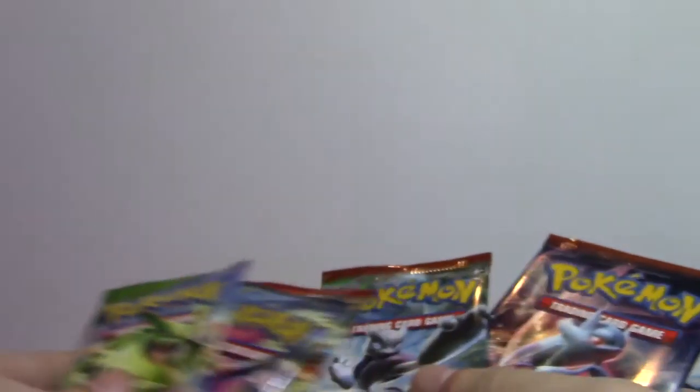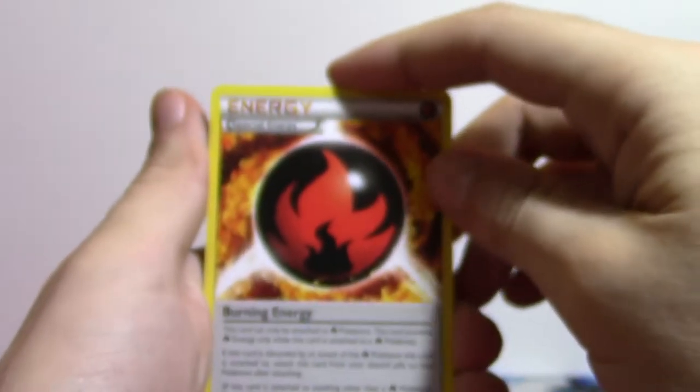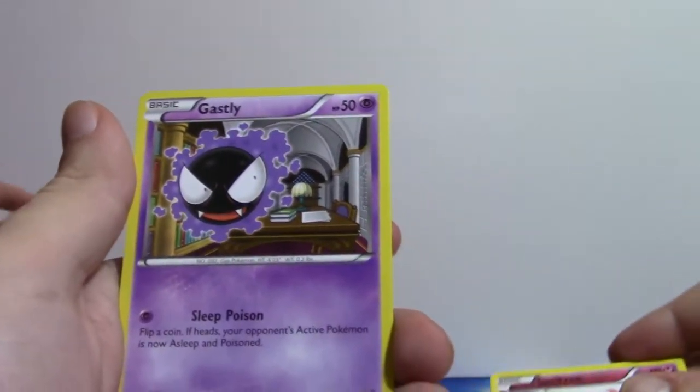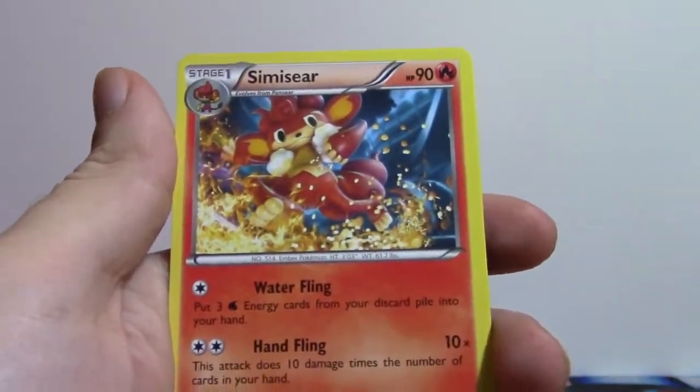What would you like to open first? Let's go backwards — I'm a big fan of the backwards order. So a code for the Breakthrough booster — that's the one for the non-believers. Fire Energy, Swoobat, Heavy Ball, Concert actually — people don't use it enough — Gastly, Spritzee, Druddigon, Paras, Staryu, Ursaring, and a Sinister.